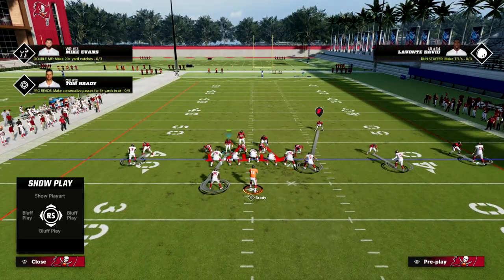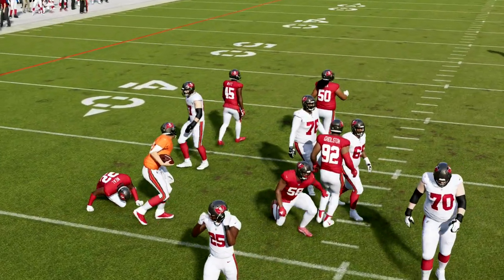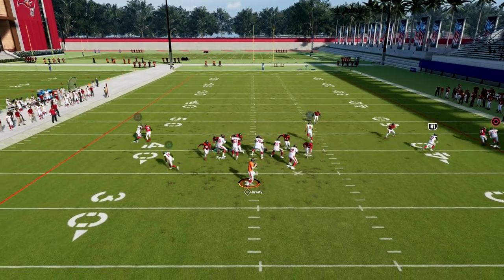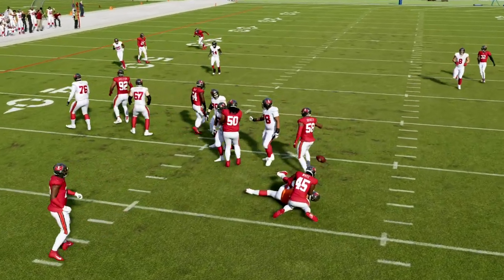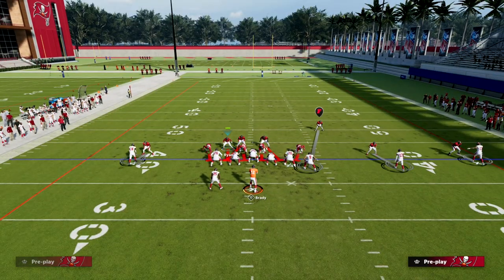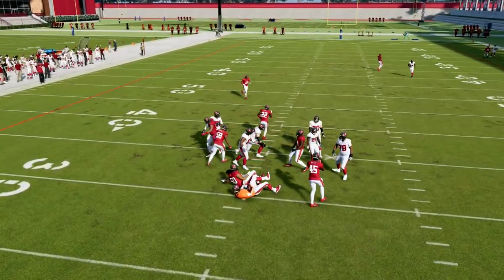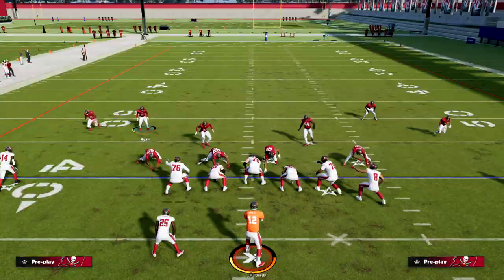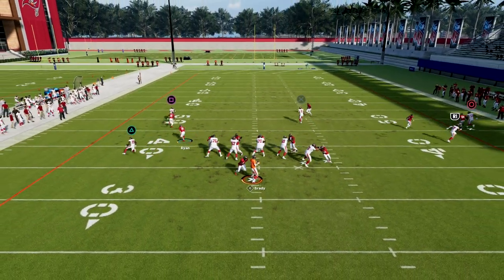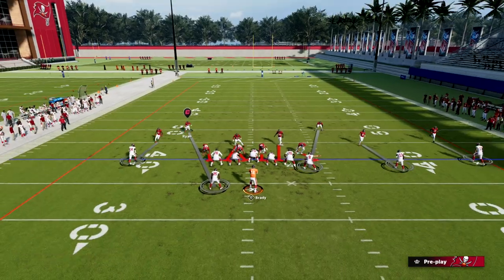We can crash our line down and the pressure should come significantly faster around that edge. Even though the running back is technically picking him up, he's not able to get over there and make a meaningful block. If I slide my line to the right, the pressure is going to come off the left. The best pass protection technique is to slide their line to the right and block the running back — having him pick up the defensive end on the left side. That's where loopers really start to come in handy. In the default blitz angle you have this B-gap style looping that takes place.